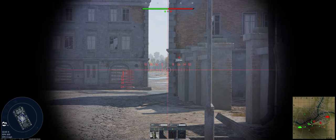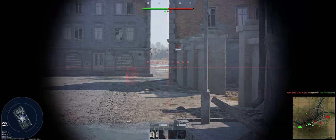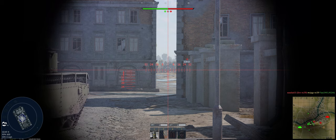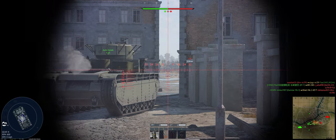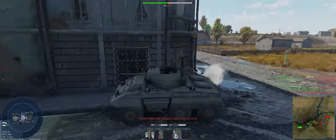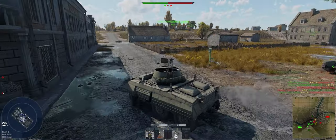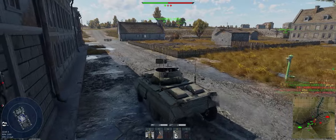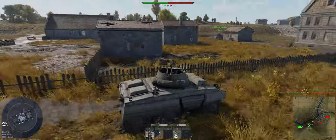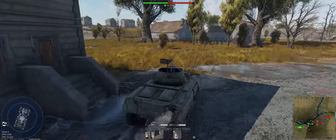We're going to be at about 300 yards. This is not the kind of tank you want to sit in and go back and forth shooting each other in the face, because they're going to win that exchange. So let's go backwards, up on this hill, and use it to flank around.